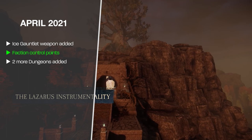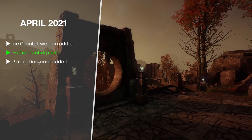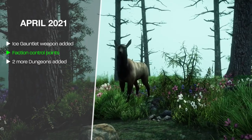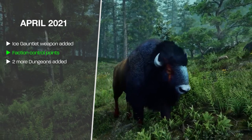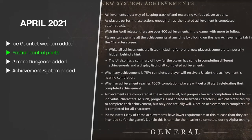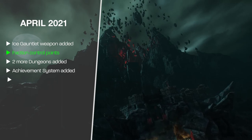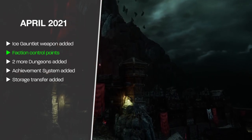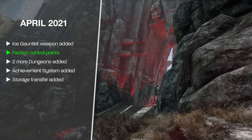Two more dungeons were added in April: Lazarus Instrumentality, an endgame dungeon for level 60+, and Dynasty Shipyard for around level 50-55 in the Ebon Scale Reach region — both following the two-boss and puzzle format. An extensive achievement system was also added, with trackable achievements that are shared account-wide. You can also now transfer items between storage sheds if your faction owns both of them, for a coin fee.